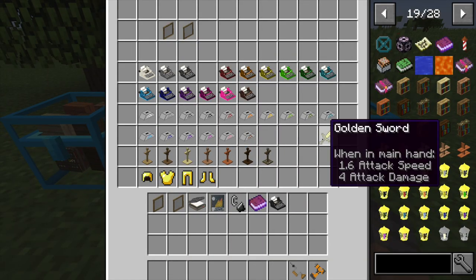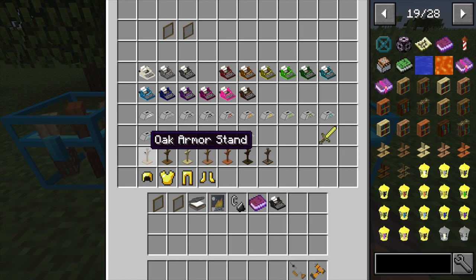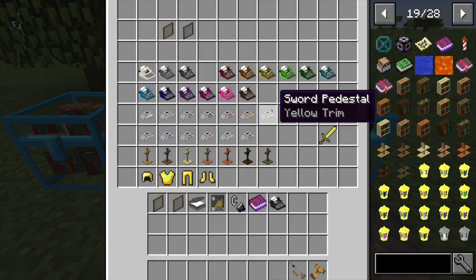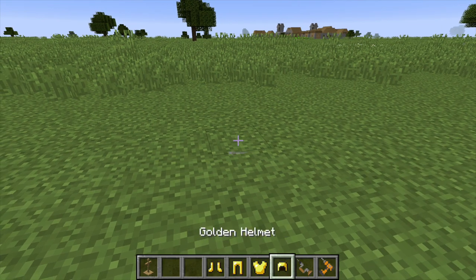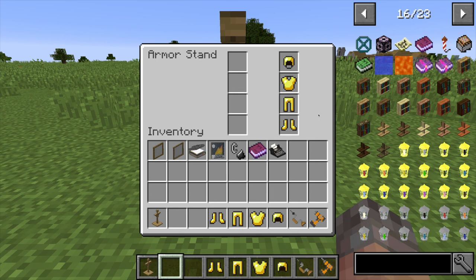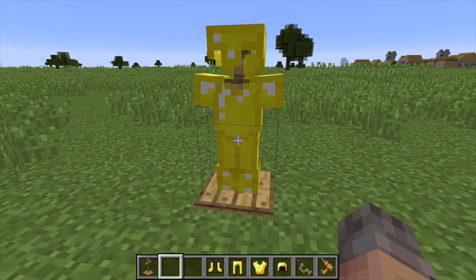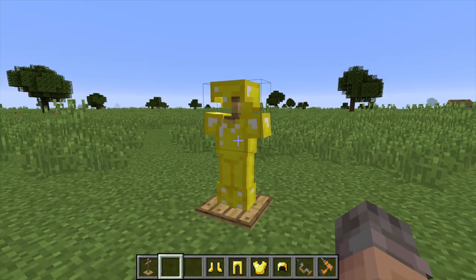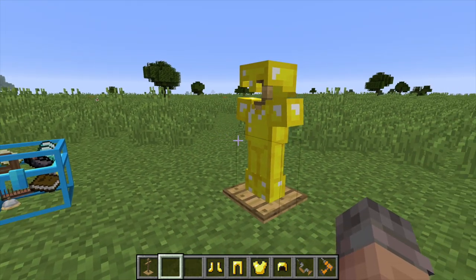Armor stands also have a framed version and come in all different wooden types — just slabs and two sticks. A very cool feature: when you set the stand down and right-click it, it shows the armor you're currently wearing. Then if you take the armor off yourself, it automatically transfers the armor onto the stand. It's wooden compared to the metal-looking vanilla Minecraft armor stand, and looks a little taller.